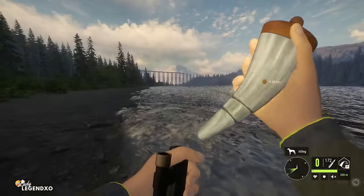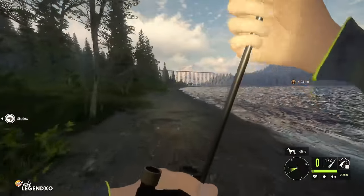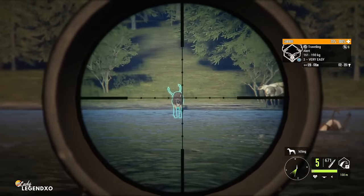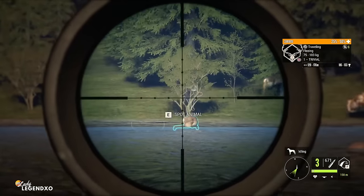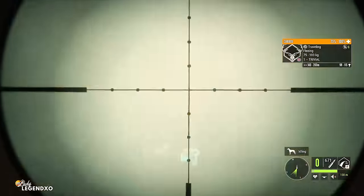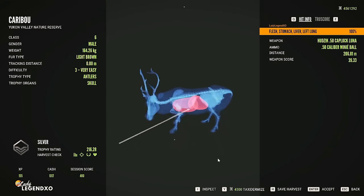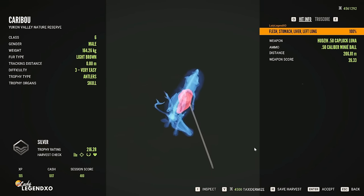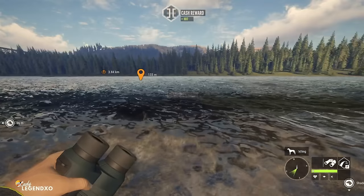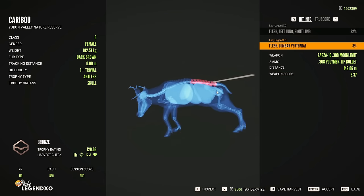And splat — he is down. I probably should put a tent on the other side, because to get over there I literally have to run down to cross the river and come back. I do have the Zarza .308 on me, so let's take down a few just for fun and a little cash. I think I only got one there — I think I hit the same one twice. This is the one we took with the muzzleloader, and it says it went through and got liver, but it doesn't really show that. I'll take the $1,000 and run.